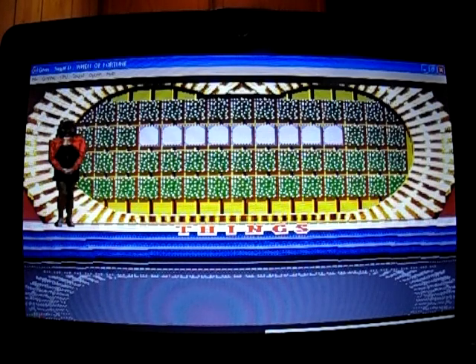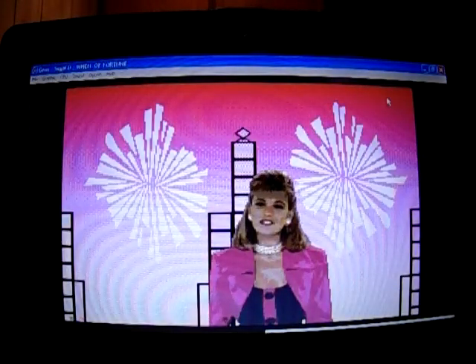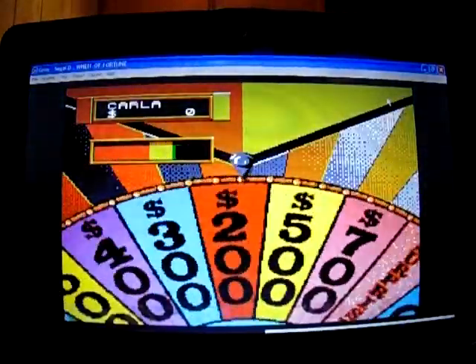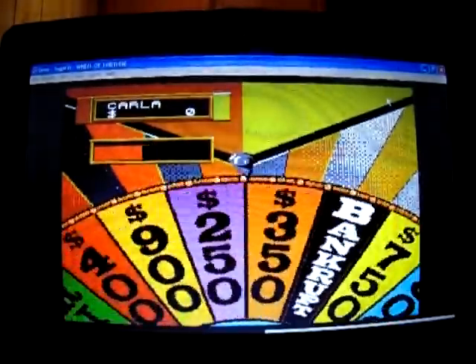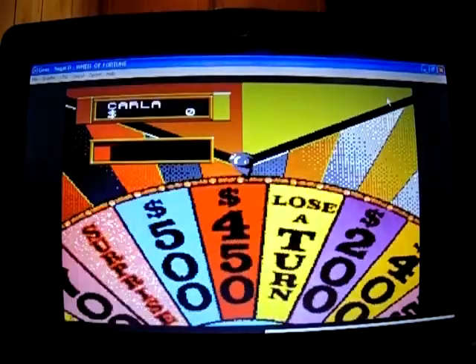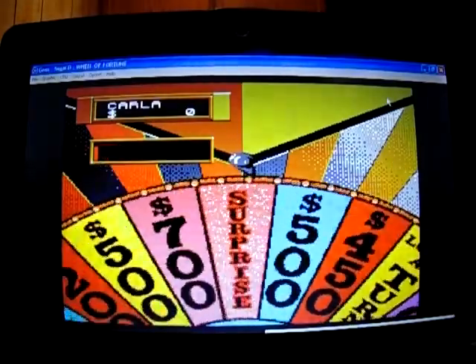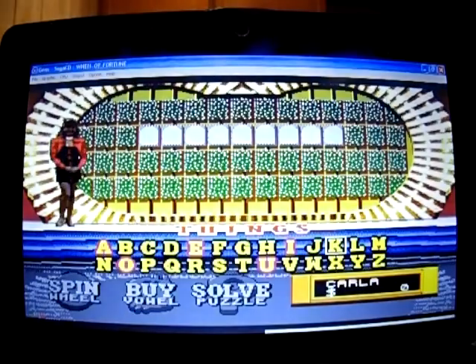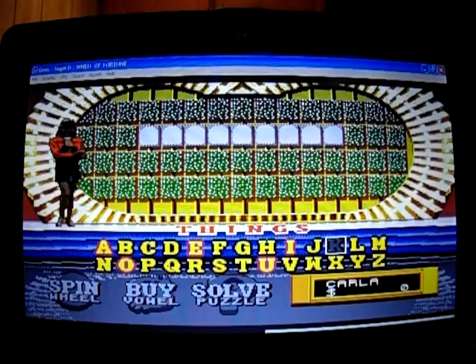This time it's a shorter puzzle. We're going to start with Carla. The prize on the wheel is an Ocean Cruise worth $3,500. Carla spins $700 and tries a K, but there are no Ks.